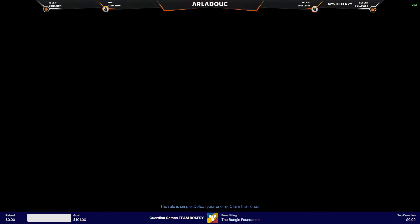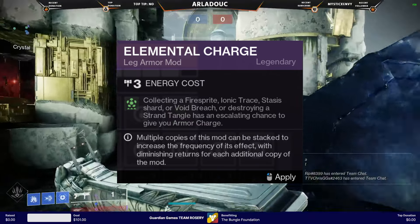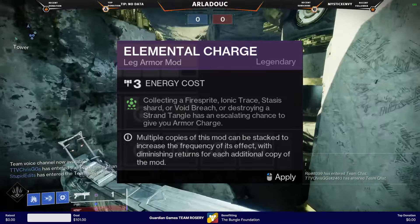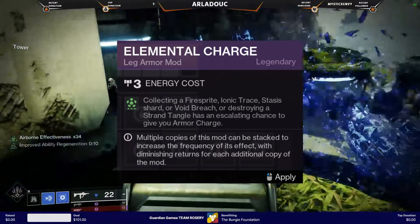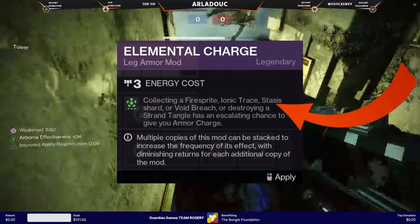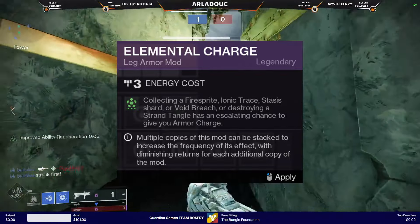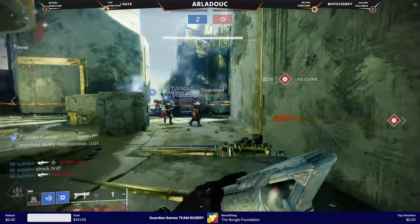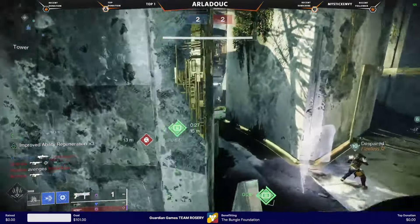Elemental Charge seems harmless, letting you gain charge with light after collecting one of the subclass 3.0 entities, each with their own amount required per charge. Except there is one class that can make that without kills and pretty much at a limitless rate. Even with this mod only granting you a charge every 5 stasis crystals, I welcome you to the depths of the Behemoth Titan.